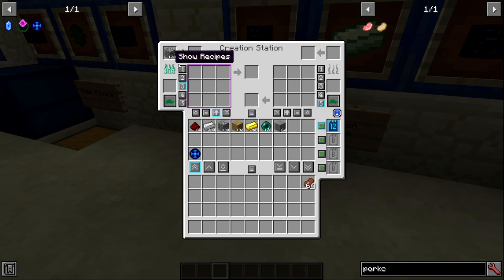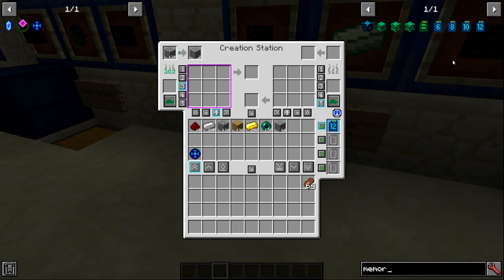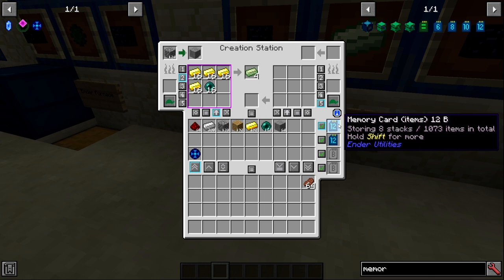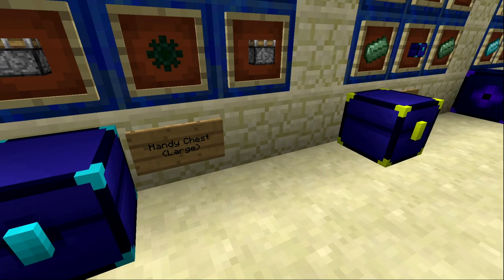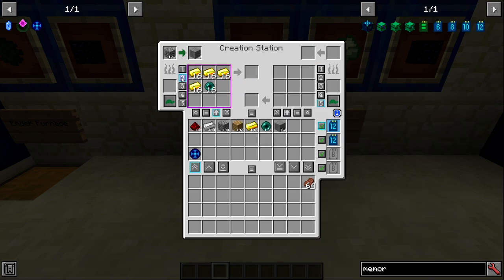The creation station works with memory cards. Inserting a 12-bit memory card stores the recipes on that card. Switching to a different empty memory card clears the recipes from view, and switching back to the original card restores them. This means you can take a memory card from the creation station and use it in a handy chest to access those inventories, then return it to the creation station — the recipes remain intact.